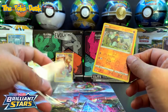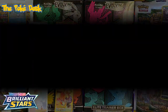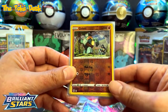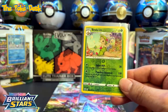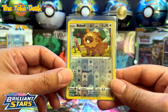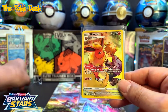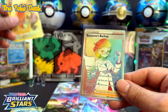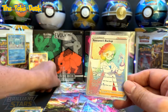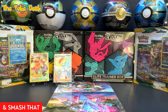All right, let's do the recap. We got the Golett reverse holo, the Beedrill reverse holo, and the Bidoof reverse holo. Then the Flareon trainer gallery — awesome card, really love that card. And the big hitter of this opening was the Roxanne's backup rainbow trainer card — very cool.